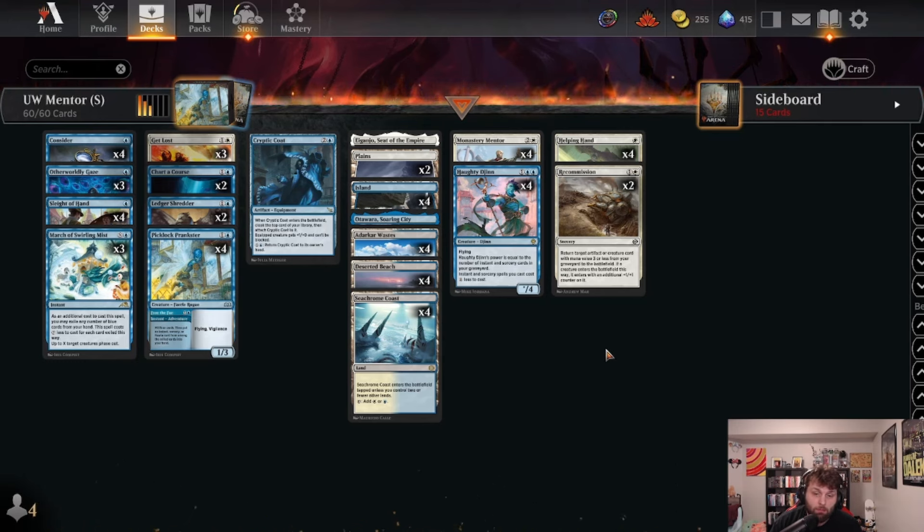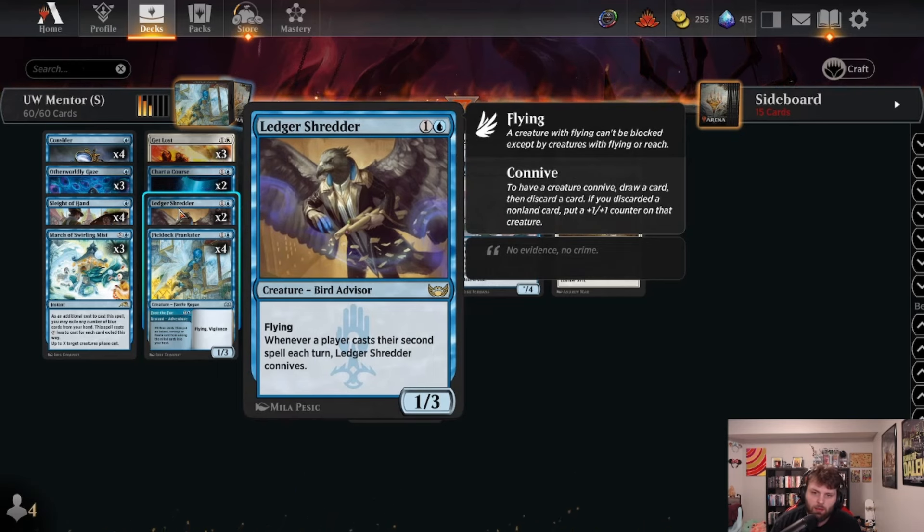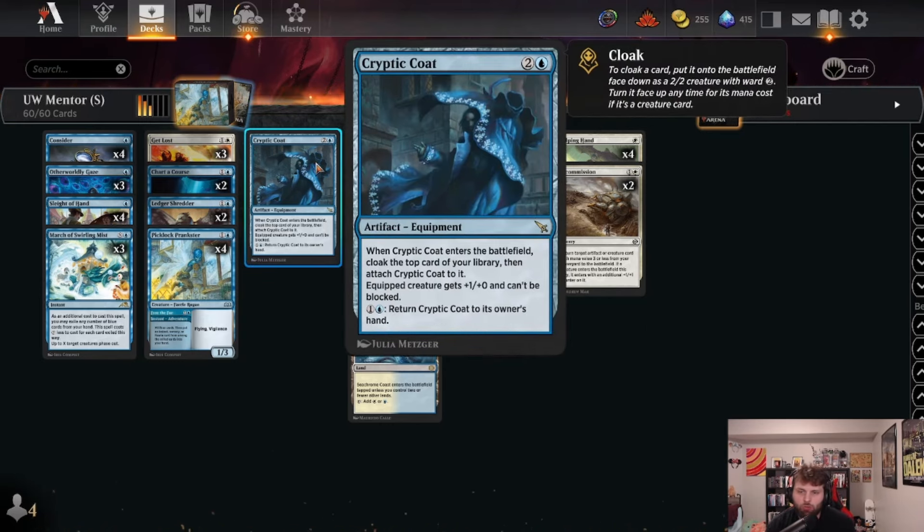Sometimes you just play the threat and it dies, then get it back with one of those two cards. Ledger Shredder lets you discard when you connive, so that's also a way to get things in the graveyard. We also have Cryptic Coat because I've been having trouble with control decks — if we can stick this, we have a threat they have a hard time dealing with. It's only taking up one main deck slot, with a second in the sideboard.